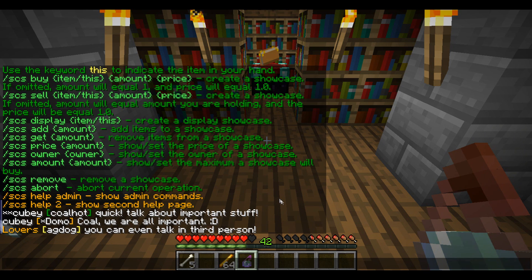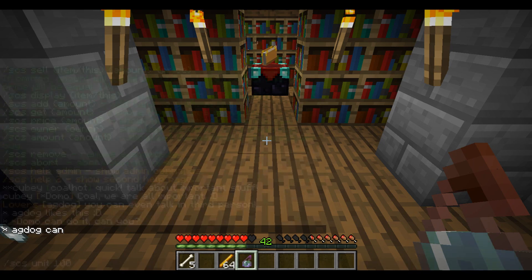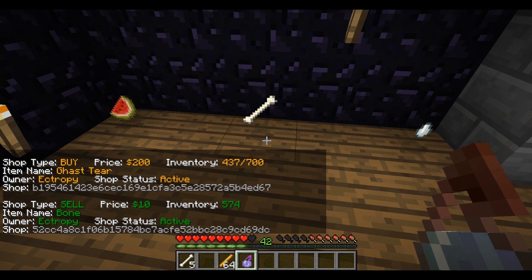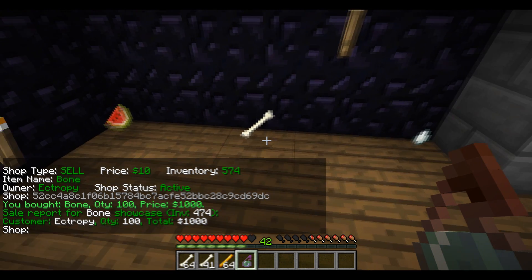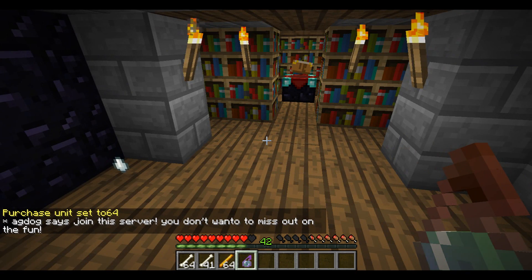You can use slash scsunit to change the amount of items you buy at once when holding shift-click. I buy 64 right now, but say I wanted to buy 100 instead — I would now buy 100 at a time. Over here I can hold shift-click and I got 100 of those instead of the normal 64. I'm going to change that back to 64, because 64 makes more sense to me.